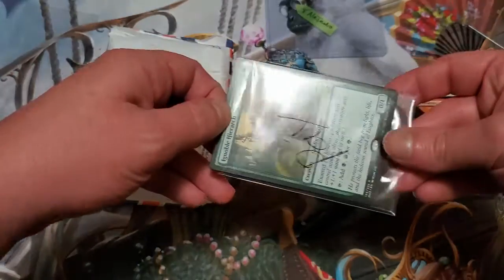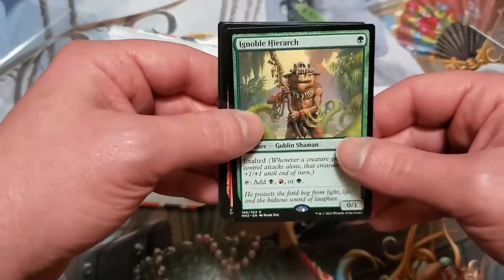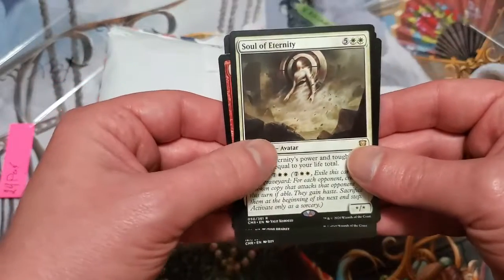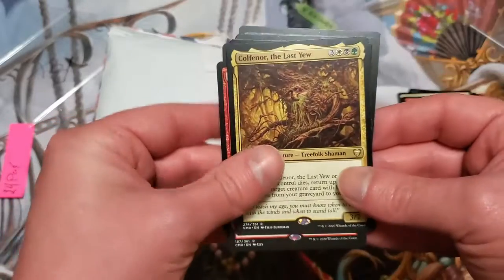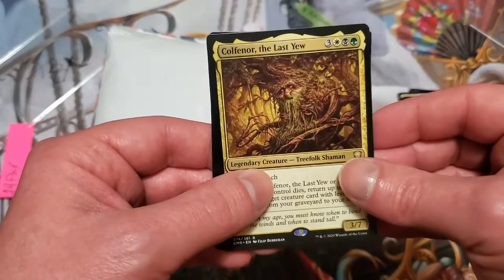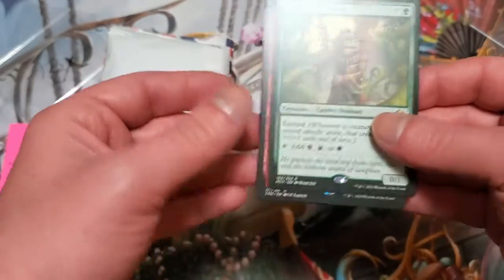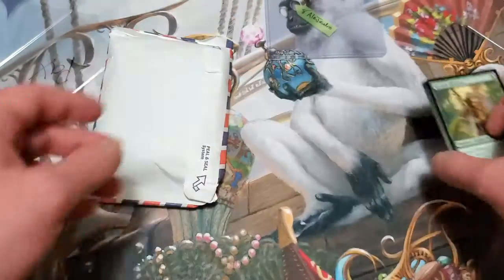Rings of Brighthearth used to be worth a lot of money until the reprint, so that's pretty sweet. We've got the Noble Hierarch in here, and His Nandes is just being the awesome person that he is — I think he included this because I kind of went to pound town on this one. So we've got the Wheel of Misfortune, Soul of Eternity, Horizon Stone. And here we go — Jeska's Will, that's a really solid card. Apparently I didn't do too bad with either of them.